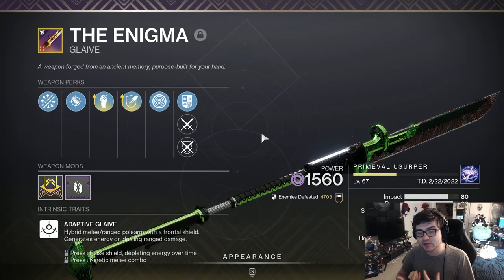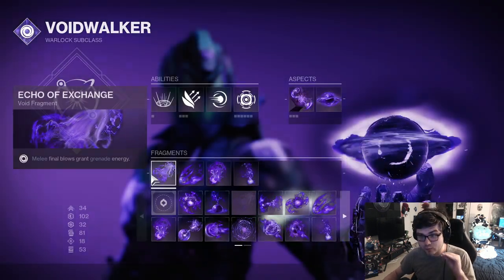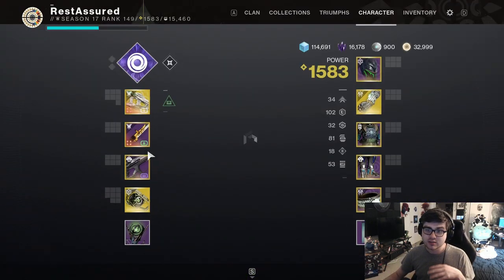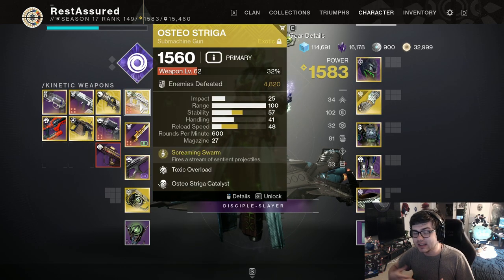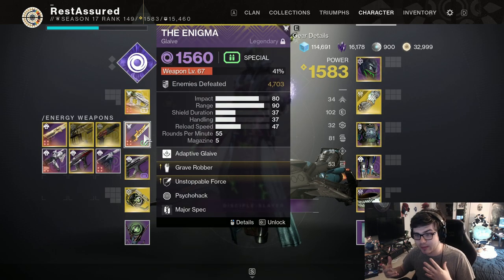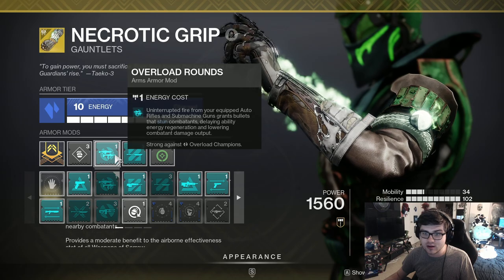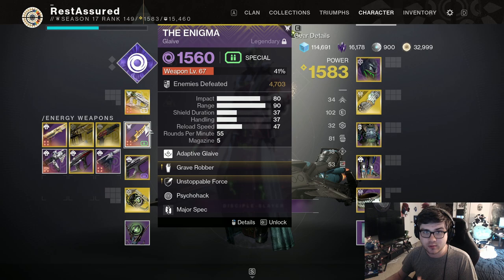The Glaive is great not only for single target damage on major enemies, but it also has a protection aspect — once you get enough charges you can block around 90% of incoming damage. Glaives also pair really well with Echo of Exchange because melee final blows from the Glaive grant grenade energy, so you can just run up and beat enemies with it. Since you have Osteostriga for add clear, this is more of a utility weapon. With the seasonal mods, you get Unstoppable Glaive and Overload SMG, giving you two champion mods across both weapons.